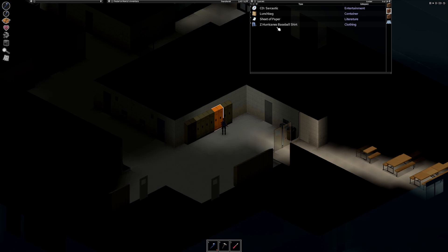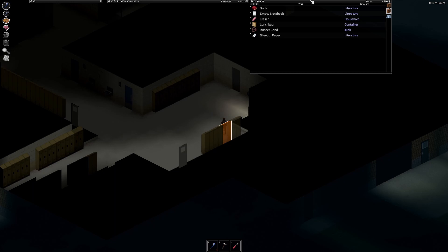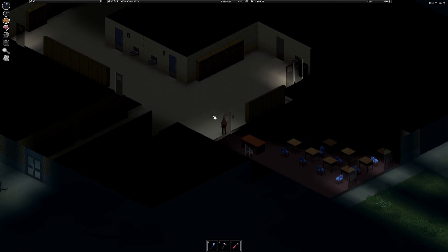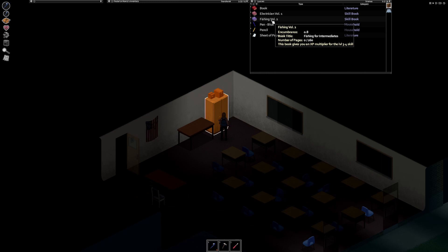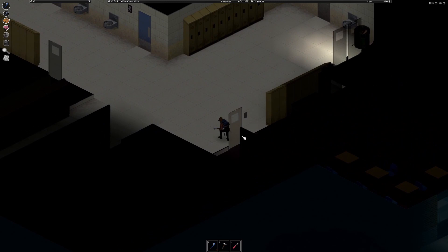I'm not super familiar with Rosewood so I don't actually know where the school is. I'll be looking at a map online. Oh — they're breaking the door right there. I'm going to leave it open because once they break in I don't want to be behind a closed door I'll have to open. Electrician Volume 1 — I'm definitely going to need that since my electrical skill is only level 1, so that'll give me a good boost.